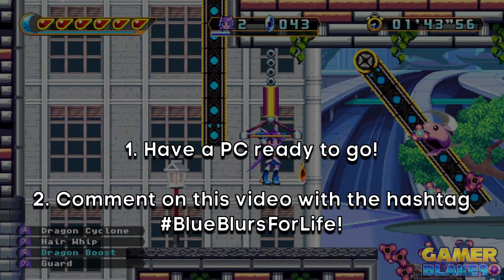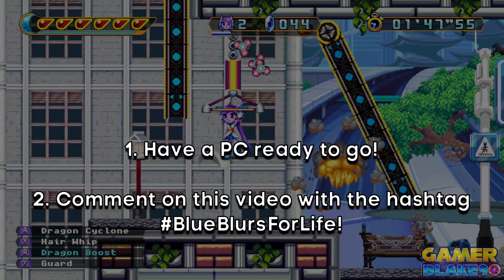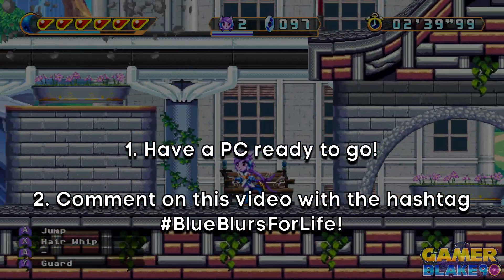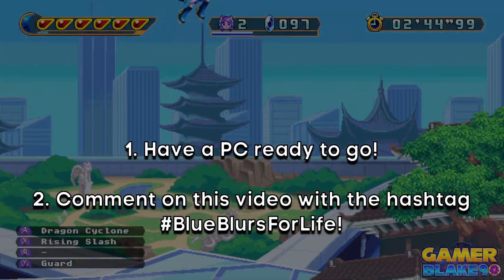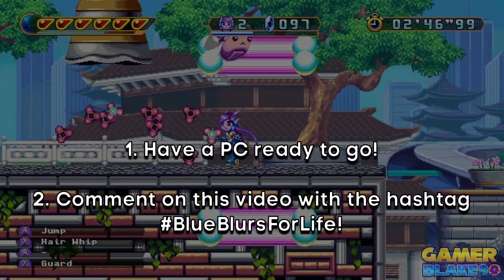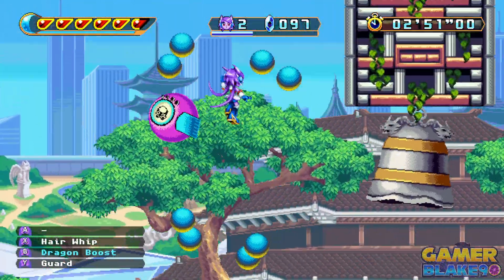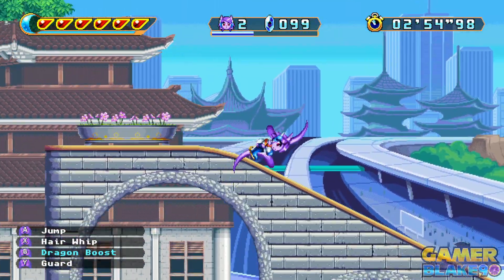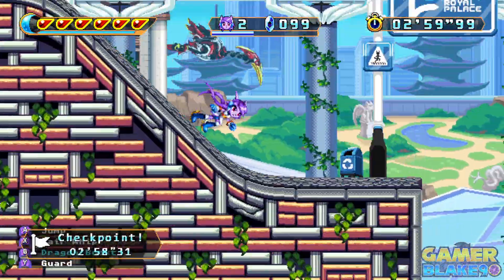There's only two things you have to do to enter this giveaway. The first should be painfully obvious — make sure you have a functional PC. Secondly, you only need to comment on this video with the hashtag BlueBlursForLife, and that's it — you're entered! Just comment with the hashtag BlueBlursForLife and you're good to go. If I catch your entry — and don't worry, I will — I'll drop a heart for it just to let you know I've seen your entry, and you'll be entered for the giveaway.